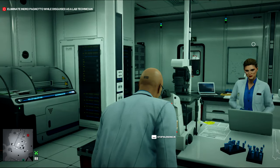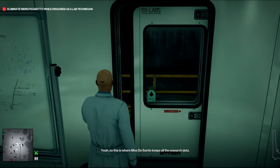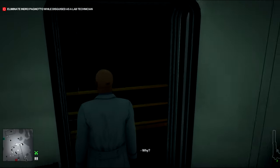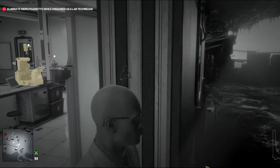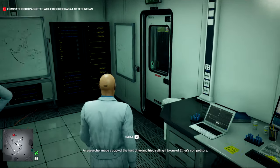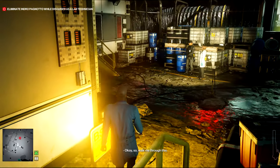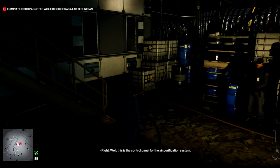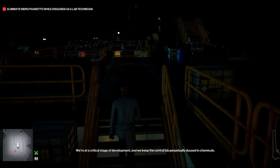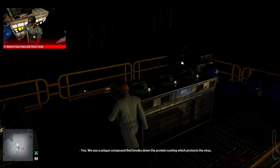For the first level, obviously you want to start in the lab starting location dressed as a scientist, and that will have been the natural inclination of those of you who saw what you need to do in this first level of the Escalation Contract. So nothing surprising there. What you want to get done is you need to leave this room without attracting the attention of one enforcer scientist who might see you in there. You want to head directly up the stairs that are just outside the room that you start in.